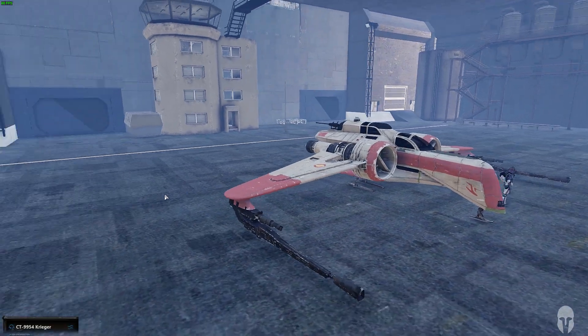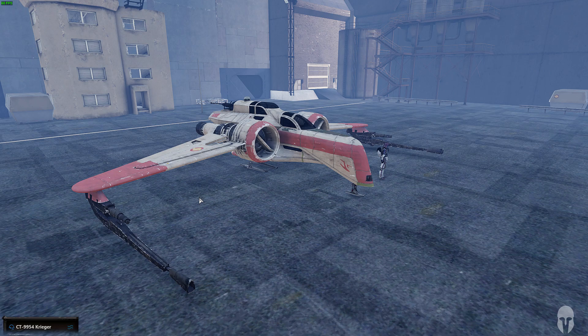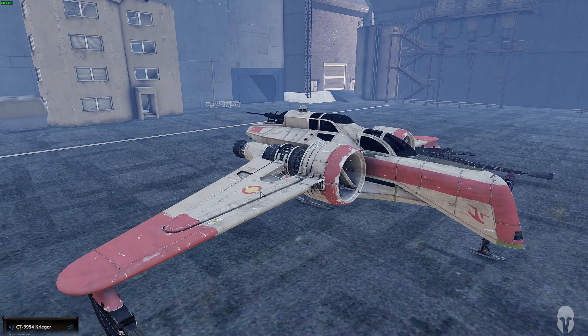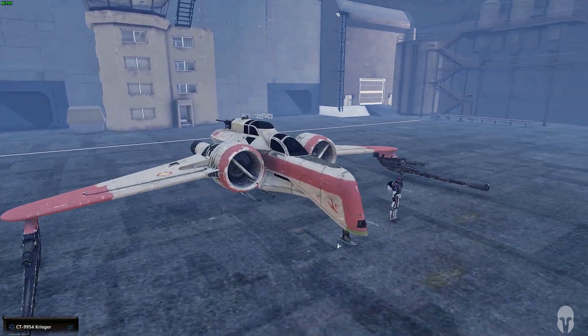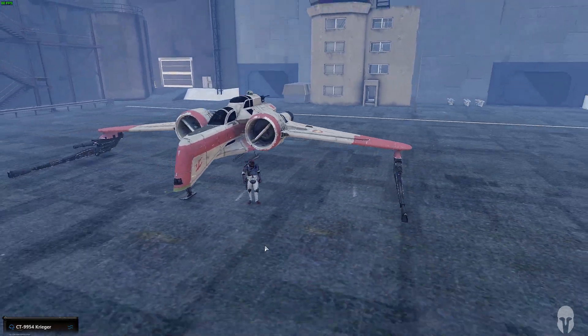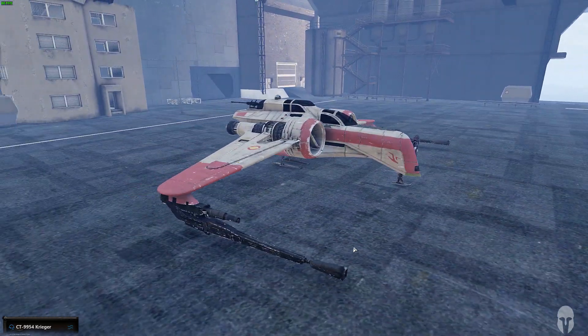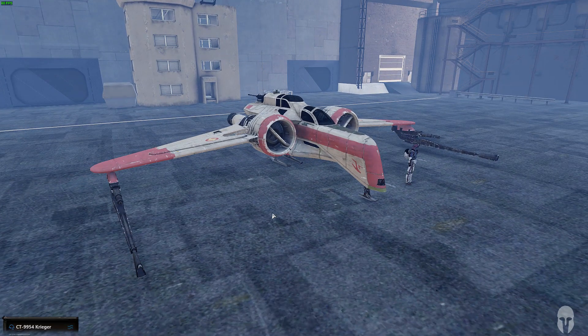It's mainly used for recon roles, but could hold its own in a dogfight and taking down larger frigates. It's got an S-foil system — these wings would open up to help dissipate heat. Because this had so many systems in such a confined space, it had no way to get rid of the heat, so the wings would open up to help dissipate that.